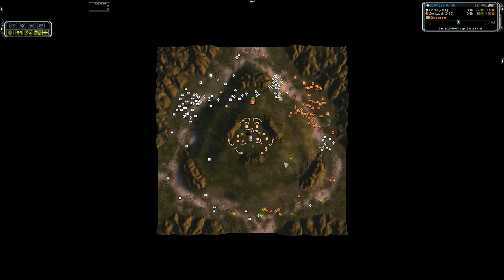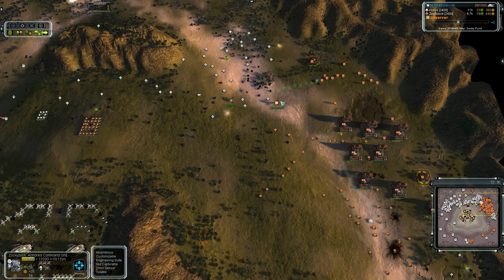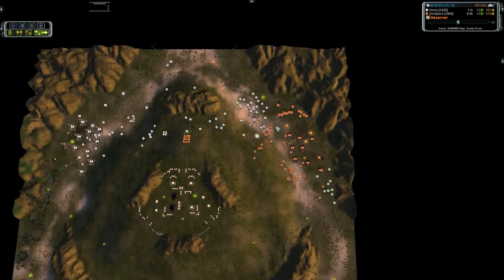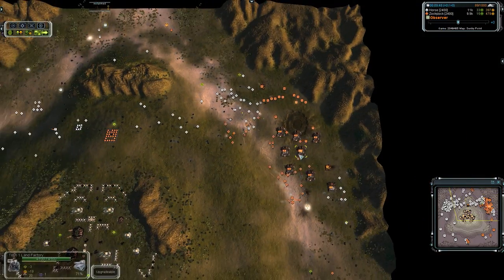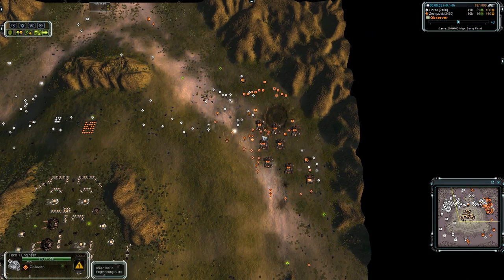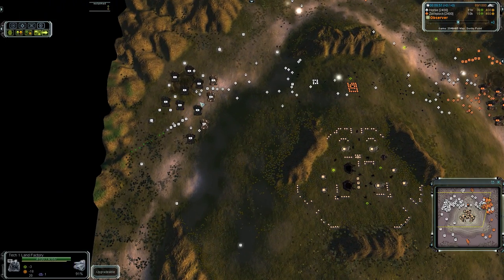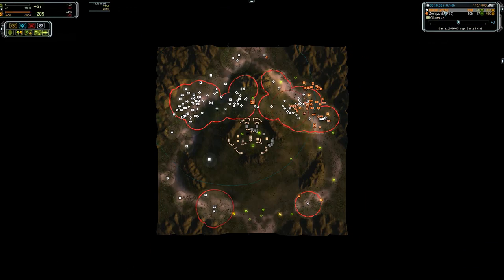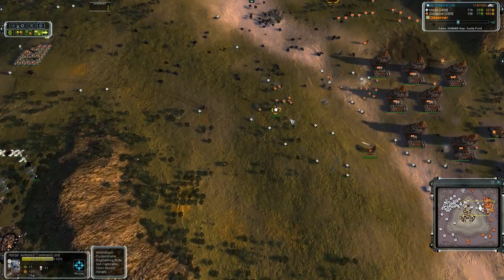It's the amount of mass extractors, I believe. I don't think there was major differences in the micro. Zok just didn't have as many units. And now Zok's base is getting destroyed — no way back. No point defenses here. There's just not enough firepower here for Zok to do anything. Did Blackheart ever make energy storage? I don't think he did — that's one difference. Zok made energy storage, so Blackheart never overcharged.